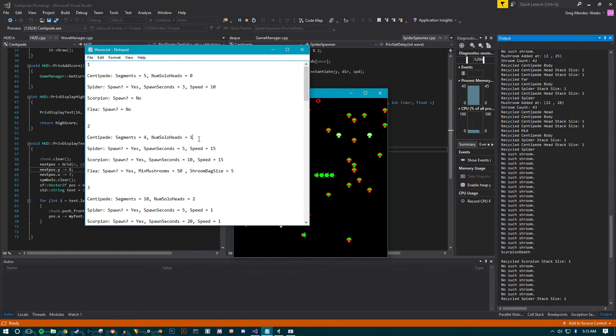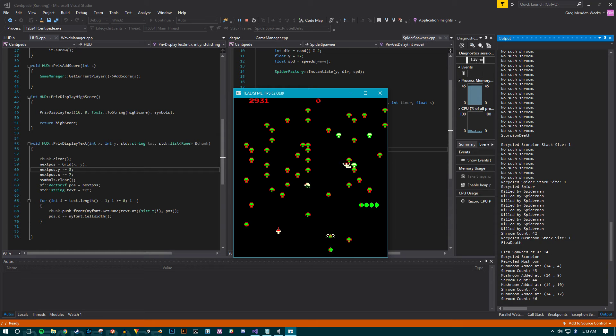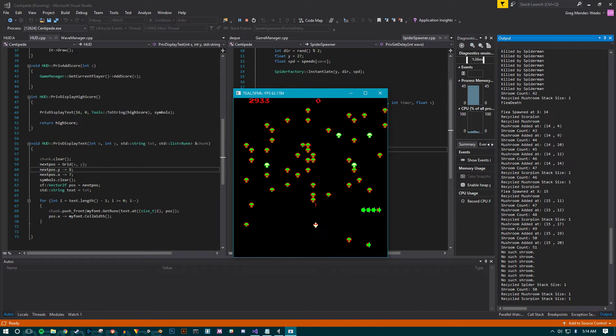Four segments, number of solo heads is one. Let me see if I can get the flea to spawn real quick. So if I destroy one of these mushrooms and my total count is less than 50, then he's going to spawn in, and he's going to keep doing that until the count is more than 50.